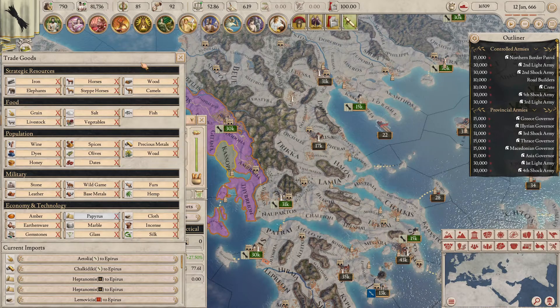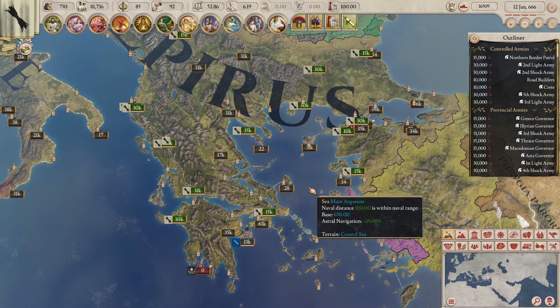The next category is the population category, which lists all the resources that affect your pop happiness and pop output. Pop happiness is a degree of how happy your pops are — the higher the pop happiness, the more the output, meaning the more that pops will produce. Each pop has a satisfaction level with a max of 100%, and their happiness depends on factors such as religion, culture, aggressive expansion, and tyranny. The game then averages the happiness of each pop category — citizens, freemen, tribesmen, or slaves — which contributes to the efficiency of that pop category's output for that specific territory.